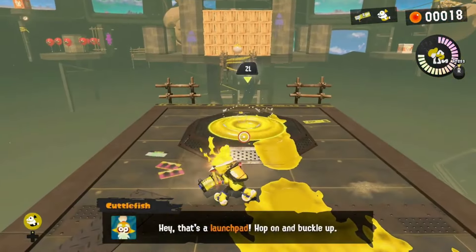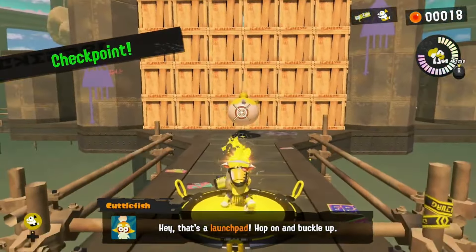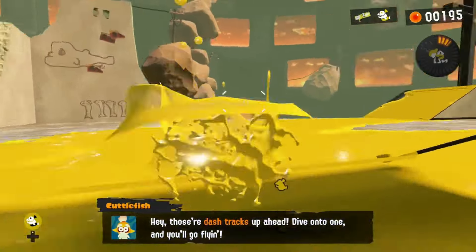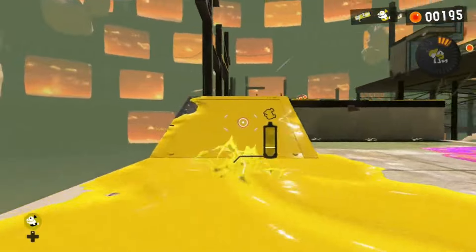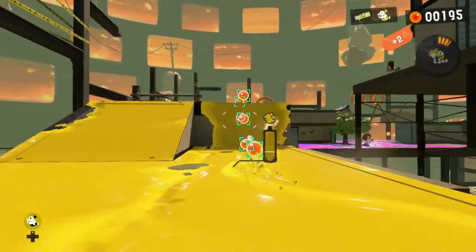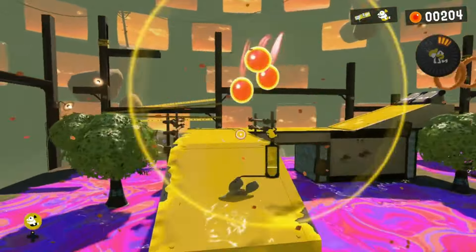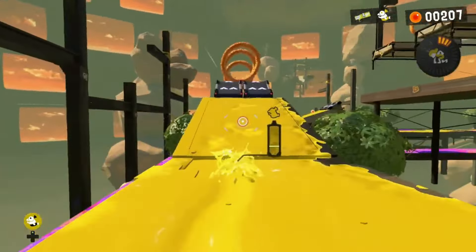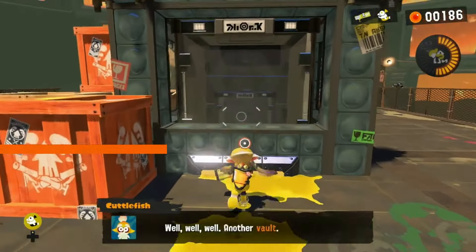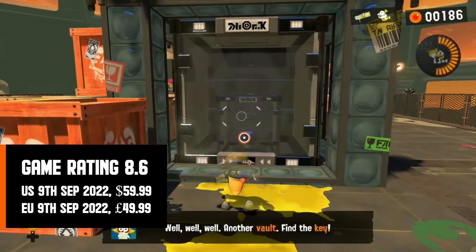Splatoon 3 offers much more than we expected, with its vibrant hub world called Splatsville. Here you can showcase your collection in a custom locker system, which is surprisingly fun to use. Although it may not have any impact on the gameplay itself, it's enjoyable to fit as much Splatoon-related stuff into your locker as possible. You can also indulge in the new in-game card game called Table Turf Battle — this side game offers unique and wacky shapes for you to lay down and ink as much of the table's turf as possible. It's a well-thought-out addition to an already content-packed game.